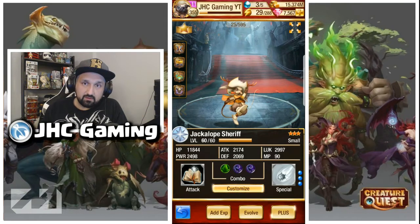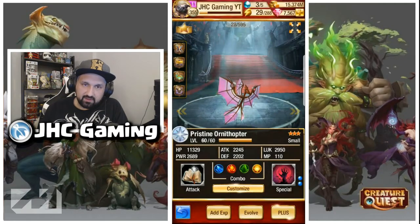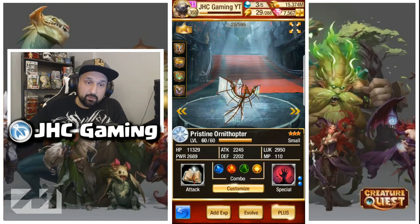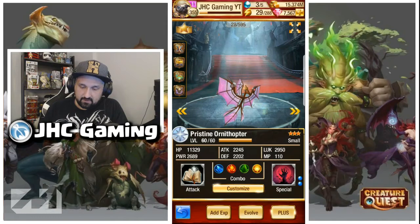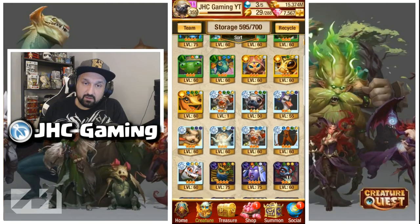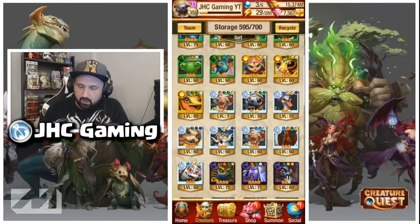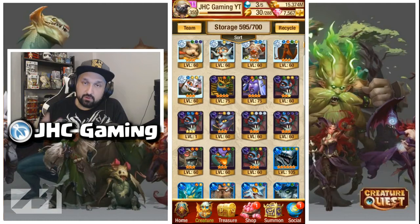For white, probably one of the most used creatures in the Battle Tower is the Jackalope Sheriff — it's got a stun and high single-target damage. The second one is definitely the Ornithopter: it's going to revive your creature — you lose some bonus if a creature dies, but it will revive and also heal, helping with survivability. A couple more: the Gnome for multi-target stun, which you'll need later on, and the Pug can be used as well.